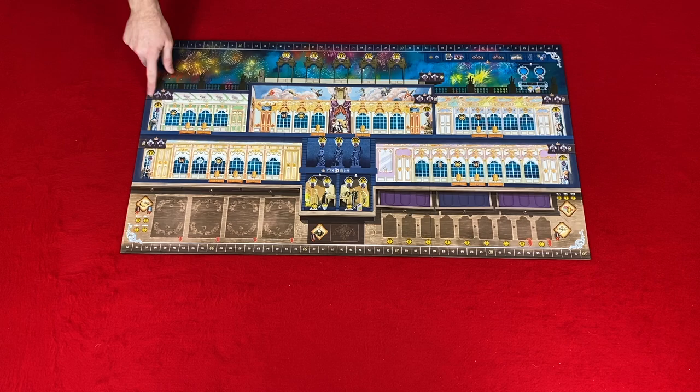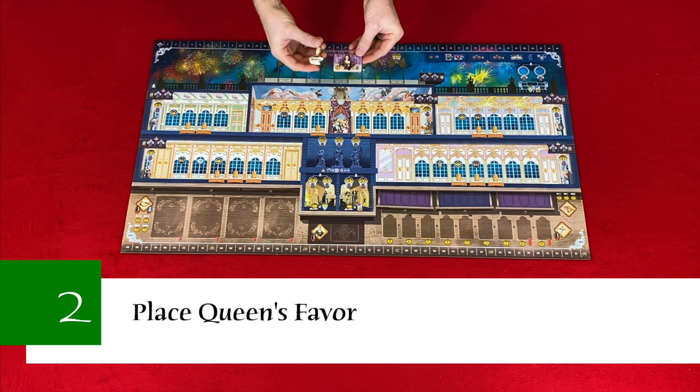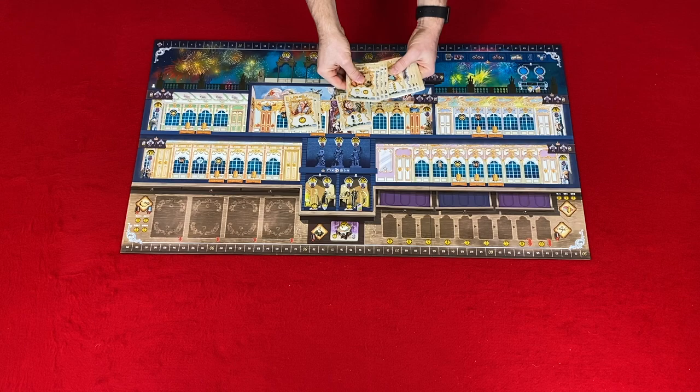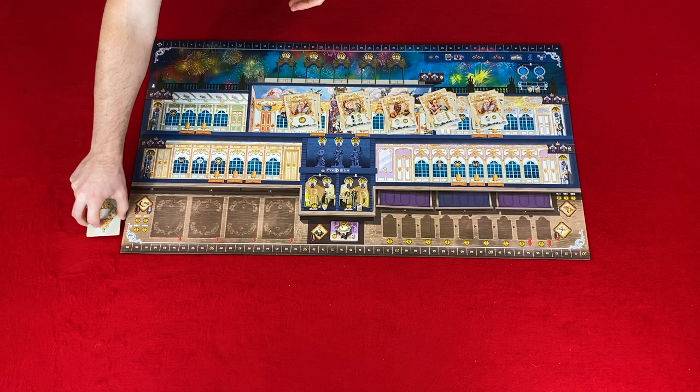Step two: place the queen's favor token at the bottom middle of the main game board. Step three: place employee cards. You're going to separate the employee cards by level one through six, then shuffle each stack and place them next to the main game board with six on the bottom and then five, four, three, two, and one on top.